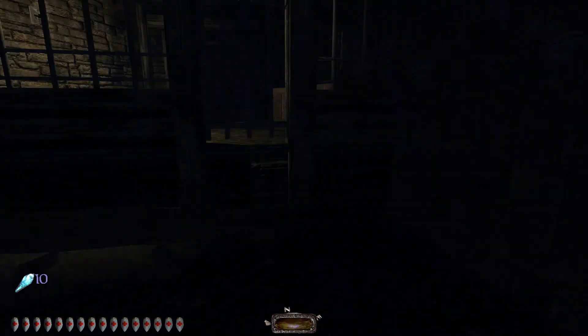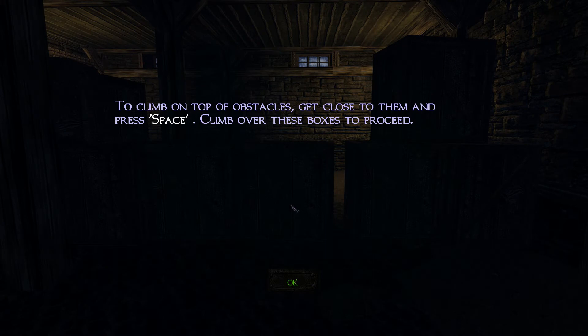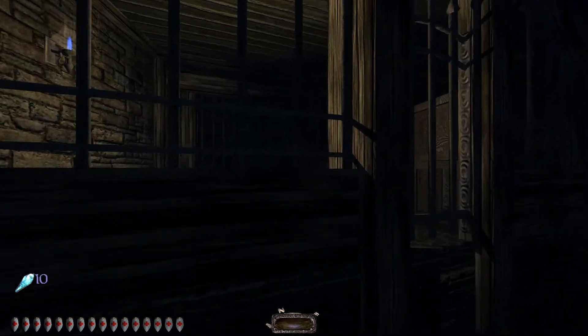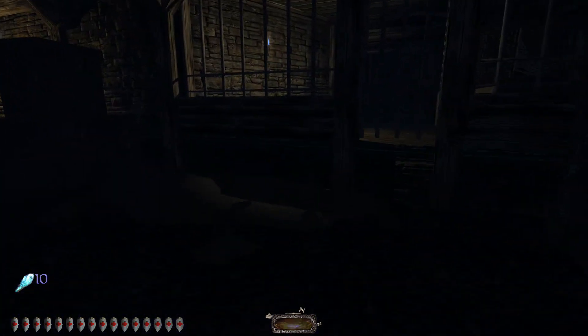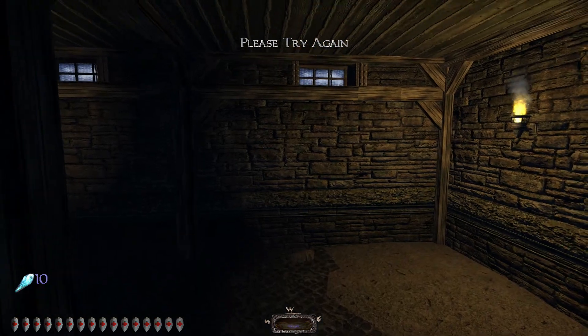Another thing I found out is you can't change any options without quitting to the main menu, which was fun to say the least. The game prompts you to climb over boxes. I said I can do that — and now I'm floating. Maybe I can fall off this ledge and reset it. Okay, there we go — that happens sometimes, one of the many bugs. Oh, I failed because the game bugged out. Thank you very much, game.